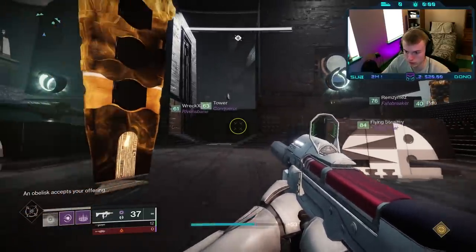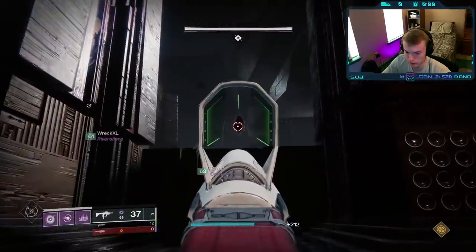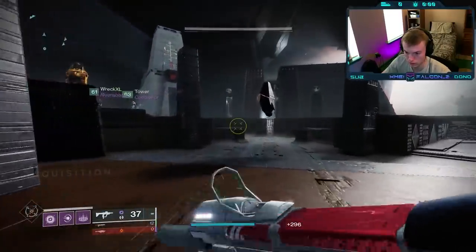The other mechanic to mention is that oftentimes these symbols on your column are going to disappear. When this happens, all you need to do is shoot the tonic crystal on the top of your obelisk to see them again.